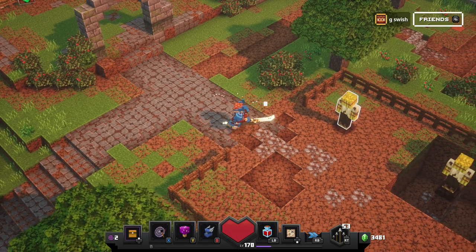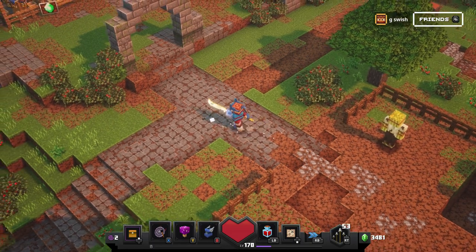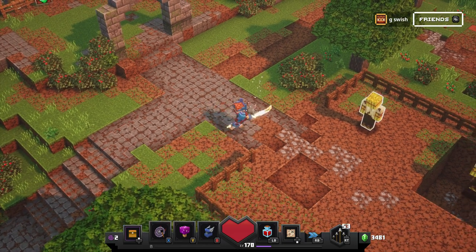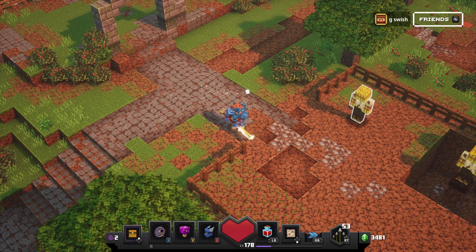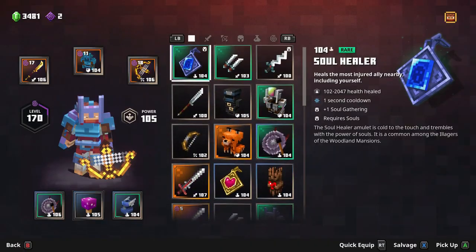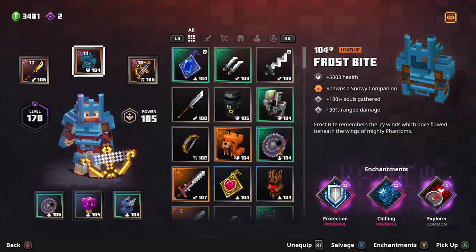Welcome back all you guys and girls. If you have a little look here, this is quite a unique item. It spawns a snowball that pretty much hits the enemies and dazes them. I believe it only hits one enemy at a time and it takes a few seconds in between, because the one that comes on the armour is the lowest version — I'd imagine it's every five seconds or so. It's got 100% souls gathered, so it's really good for a souls build. 30% range damage, really good for people that like using the harp crossbow or any nice bow. And it spawns a snowy companion — that's pretty much the main thing you'd want this armour for, the snowy companion. That's a really, really good thing to have.